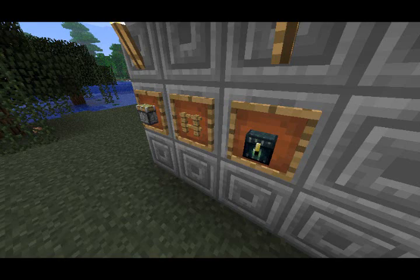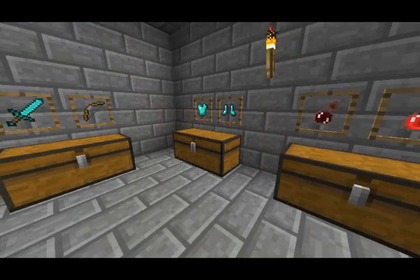This is apparently the new feature that he was working on. It's like a frame that you can put items in. Because Dinnerbone didn't really say a lot about this, but what I'm guessing is that probably you can put items in the frame, and you can also take the items out of there as well. At least that's what I'm guessing.